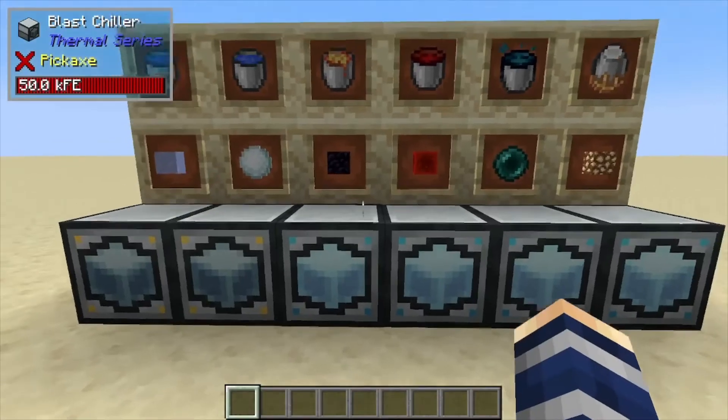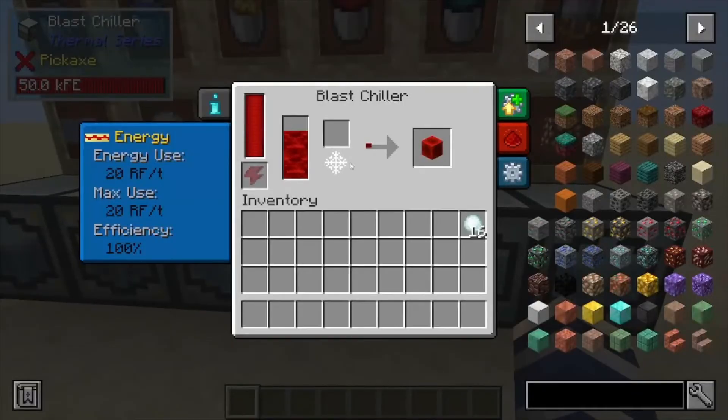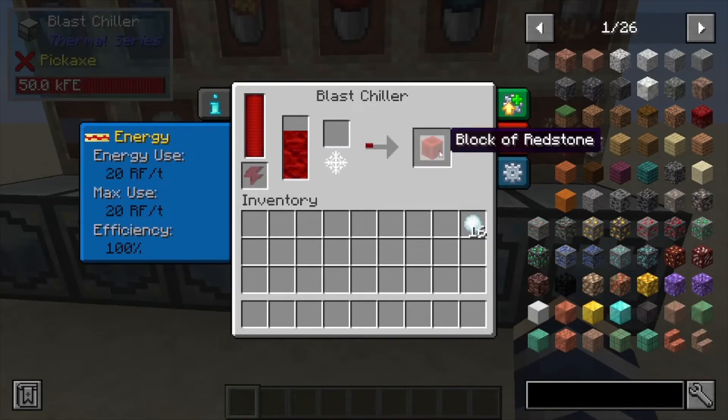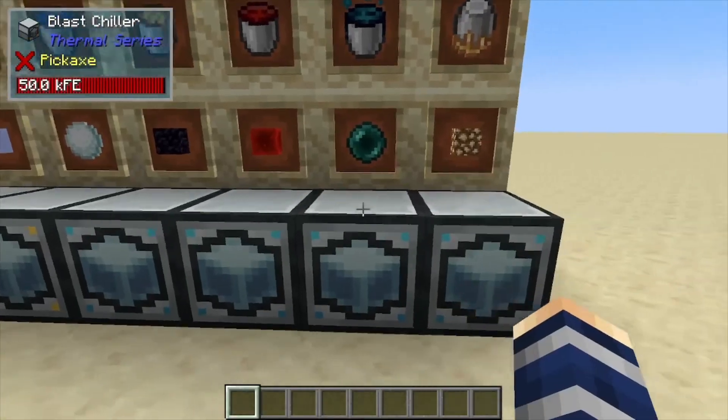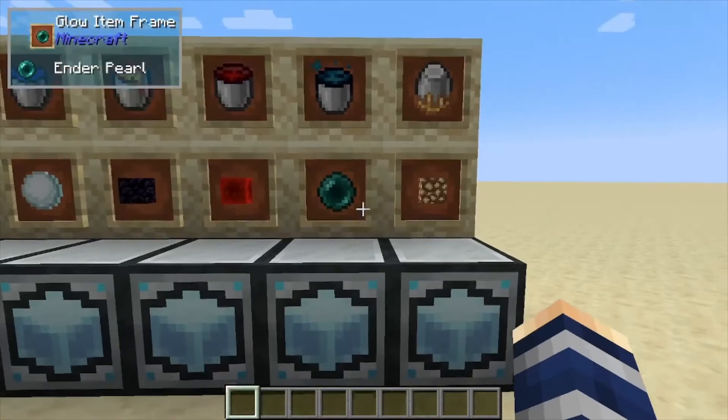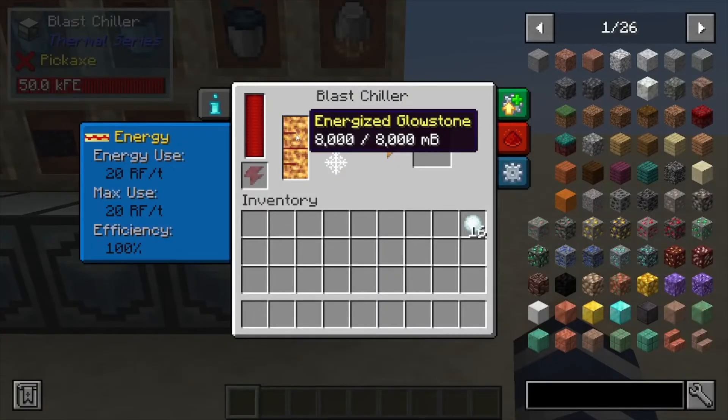Moving on, we have lava — it'll cool the lava down and give you obsidian. From there, we can also take destabilized redstone and turn it back into redstone, so if you make too much of this and don't know what to do with it, you can always turn it back to redstone. Over here, resonant ender with a ball cast will make your ender pearls.